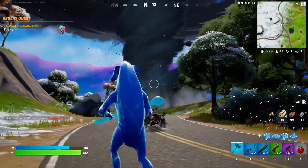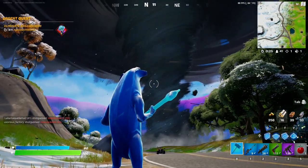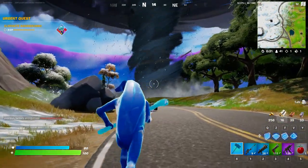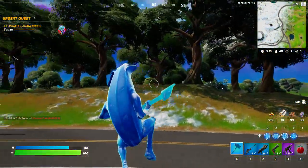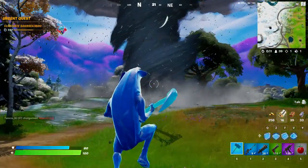Now once you have a Quad Crusher it's honestly pretty easy. We're just gonna get off because I need a picture of this — this looks gorgeous and it's actually the first time I've seen one in game. There is either going to be a storm or a tornado in your game, and in this one we're getting a tornado which is obviously way more exciting. The challenge is to travel 100 meters inside of one.